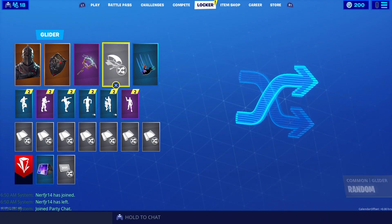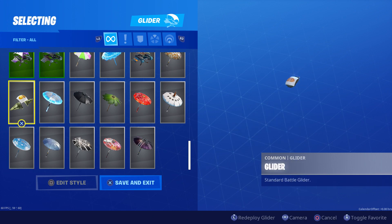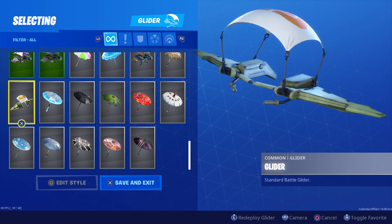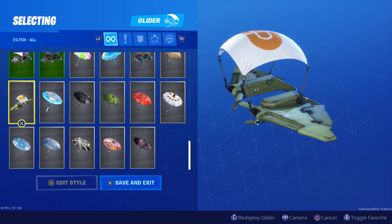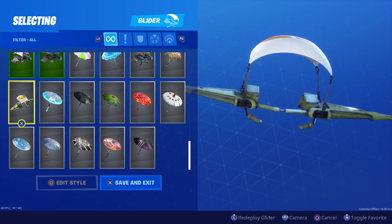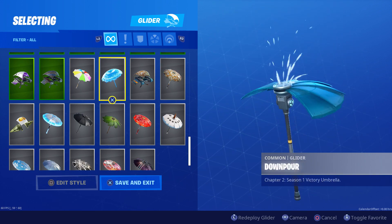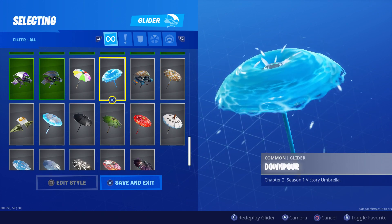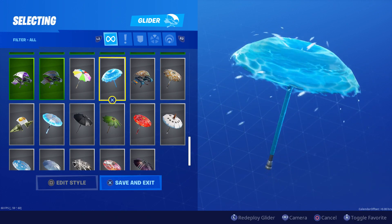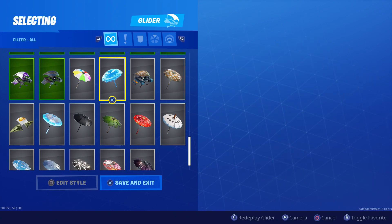We went into our locker because Jack's a locker fiend and it gave us the victory royale umbrella. Wait, what is this? Is that the new glider? This is the Chapter 2 Season 1 victory royale umbrella. Jack, what do you think about that? What is it doing? Let's see, did it make a special noise?